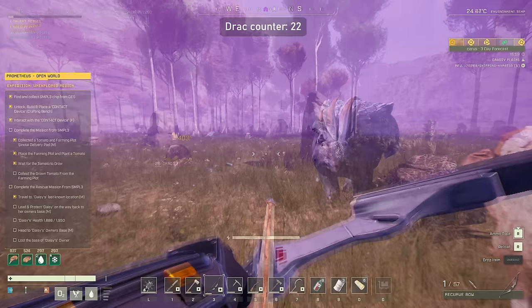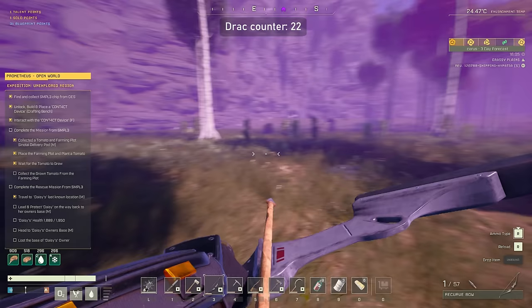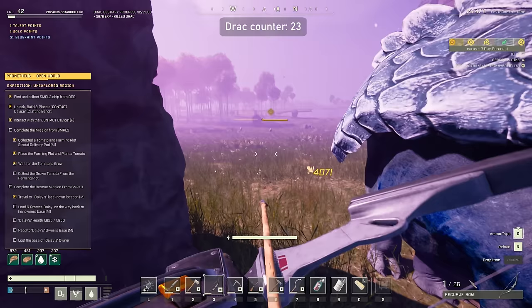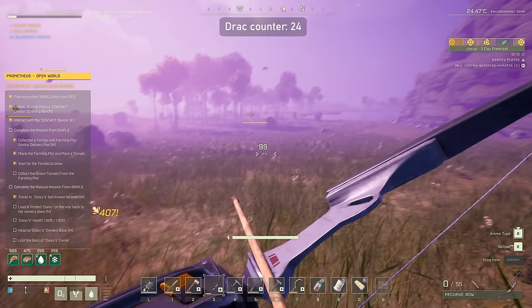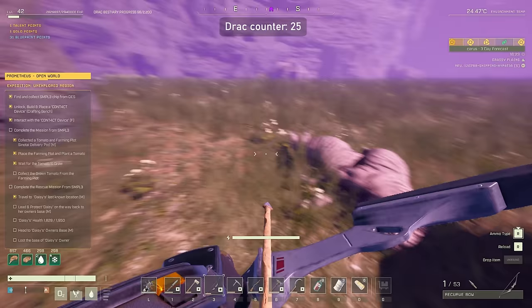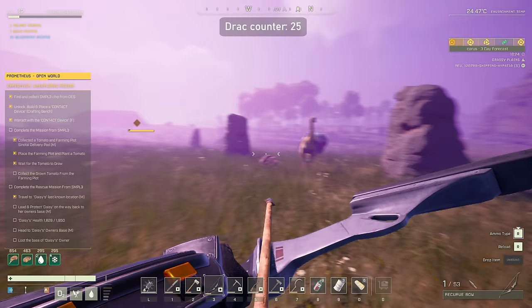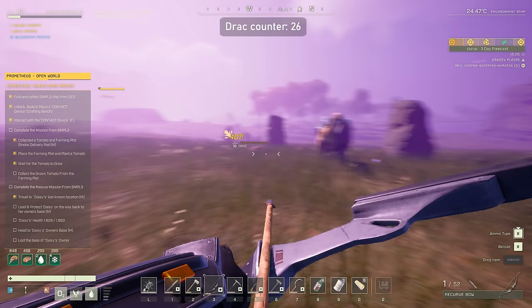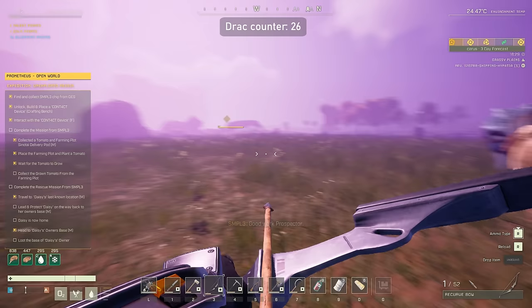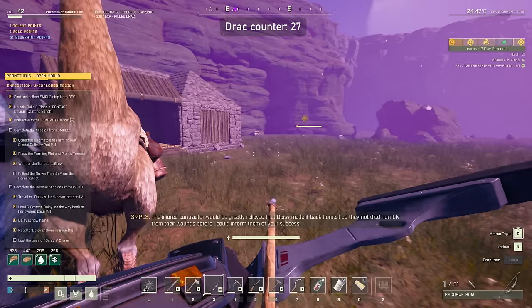I can see the building — we're approaching it and almost done with this quest. A couple more Drax spawn behind us and catch up, but we take care of them and arrive. Good work — we did it! The injured contractor would be greatly relieved that Daisy made it back home, had they not died horribly from their wounds before being informed of our success. We may gather any supplies left on the property, and Daisy will also need a new home.